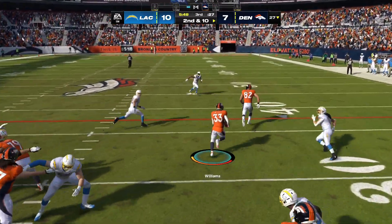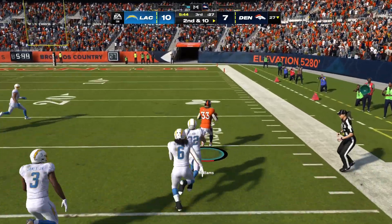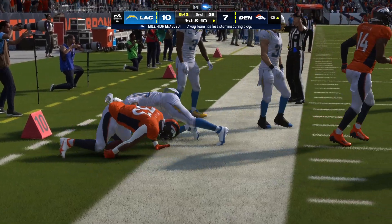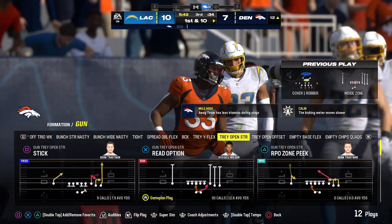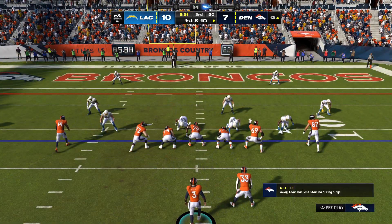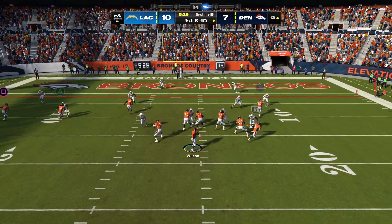On second down — Williams — now he's loose at the 40. Javonte Williams and he's going to be shoved out of bounds inside the 15 yard line — 125 yards rushing for him now as this sensational afternoon continues. A real field flipper there — all of a sudden they've got a first down in the red zone.